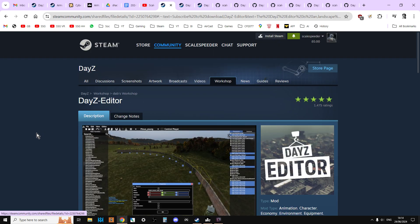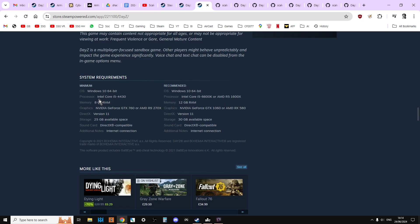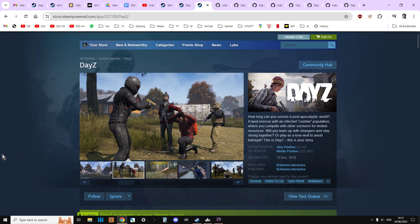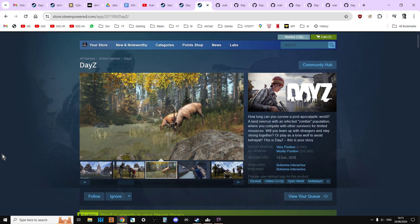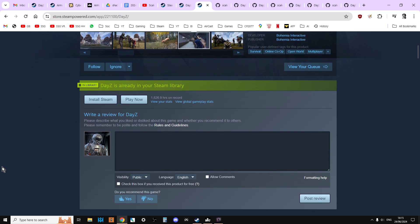So to start off, if you're interested, what you'll need is a PC that's capable of running DAISY. If you go to the DAISY page on Steam and scroll down a bit, you'll see the minimum requirements. You'll need to buy DAISY — you need to have DAISY on PC. I know you've probably already bought it on PlayStation or Xbox, but if you want to run the mod, you need to own it here as well. Maybe wait until it goes on sale.